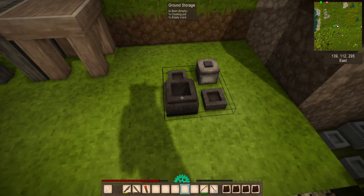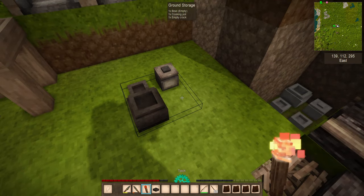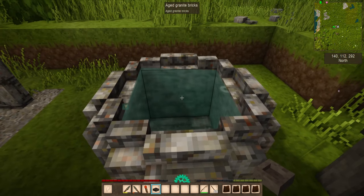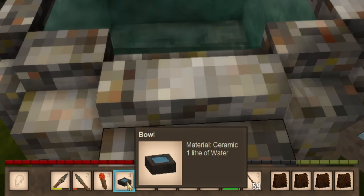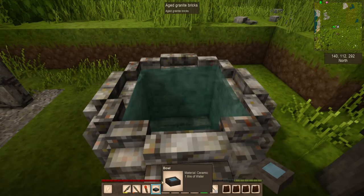We've got bowls, pots, and crocks — not the kind that you can wear on your feet. Bowls have more than just one use. It's not just for eating food out of; you can also use it for water. And as somebody mentioned in an earlier video, you can actually use it to identify if it's fresh water or salt water — if it's salt water, it'll specifically say salt water.